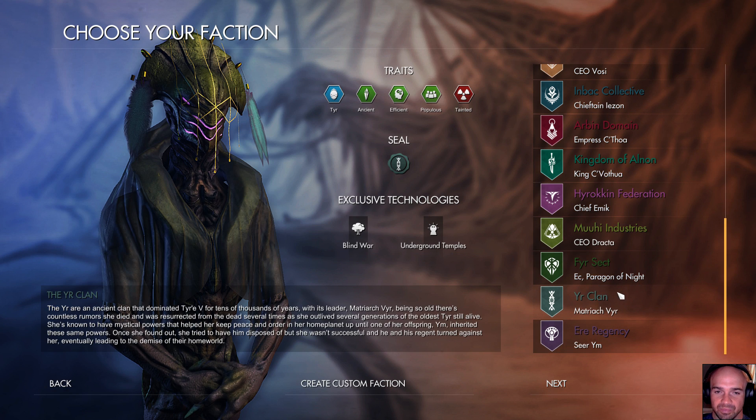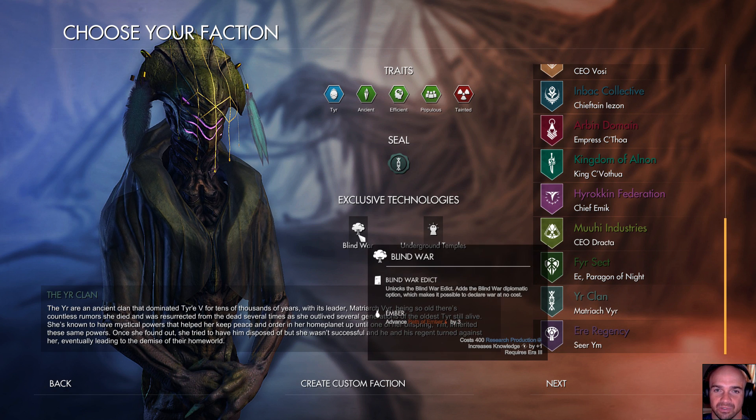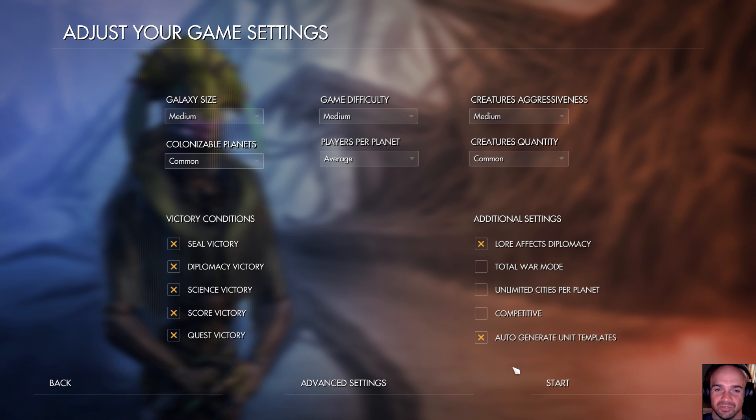The Blessed Hand will unlock the Blessed Hand edict and increases labor production. So they like labor production — that's definitely their thing. But these guys are my thing. Labor production in the capital city by two, and then Blind War just sounds nice. So we'll go ahead and start with that.